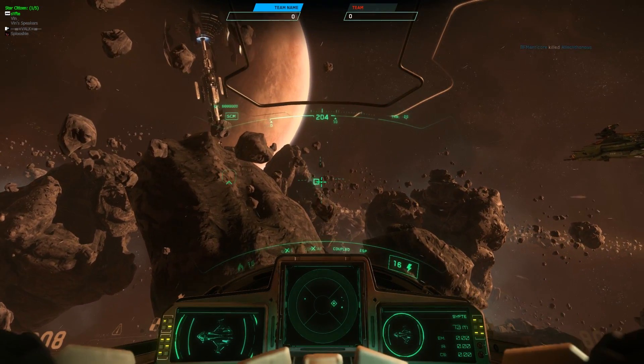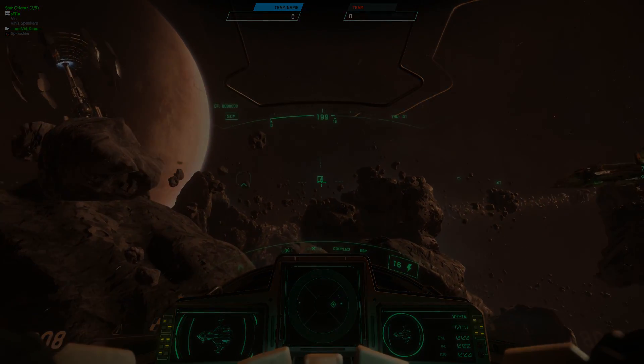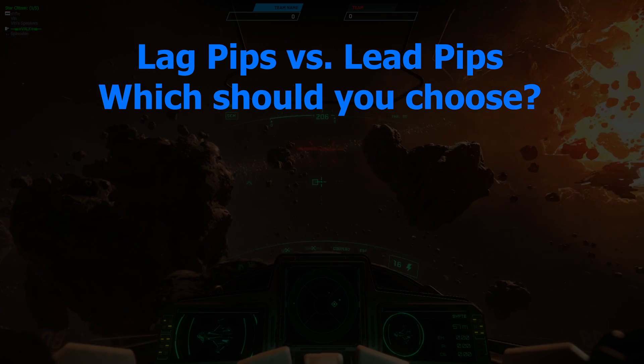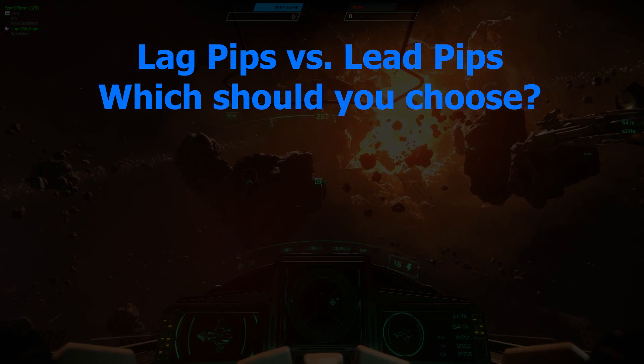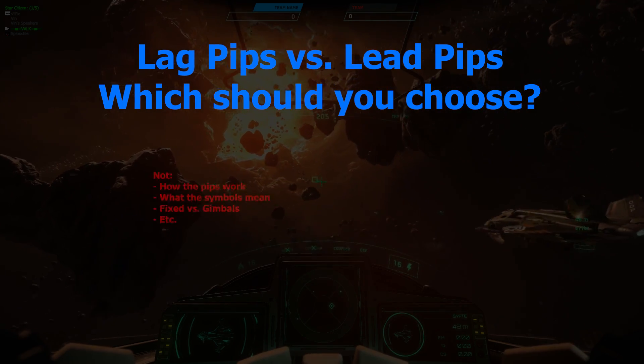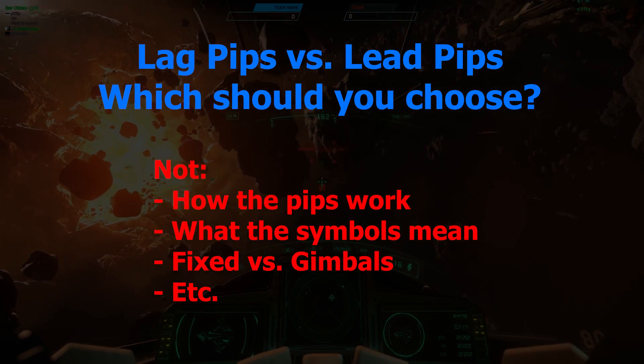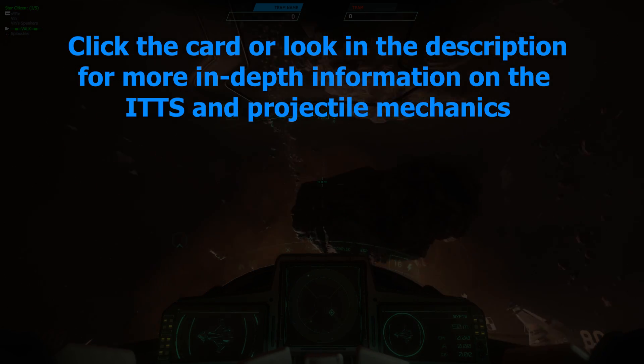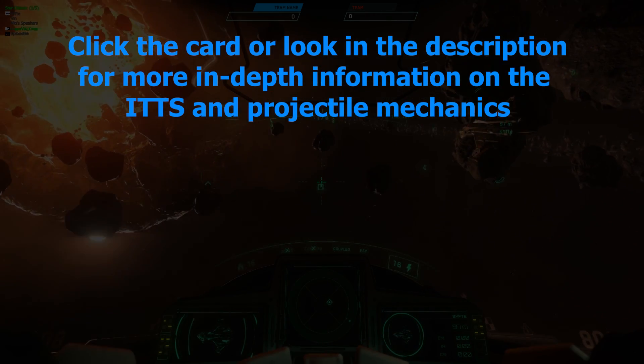Hello everyone. The Legacy Instructional Series team is here today to explain the differences between lag pips and lead pips in Star Citizen. We will focus only on the difference between them in an effort to help you make your own decisions about them. We will not delve into explaining how the pips function or the projectile mechanics in Star Citizen in general. The LIS has a few guides on the subject, one of which is linked in the description.